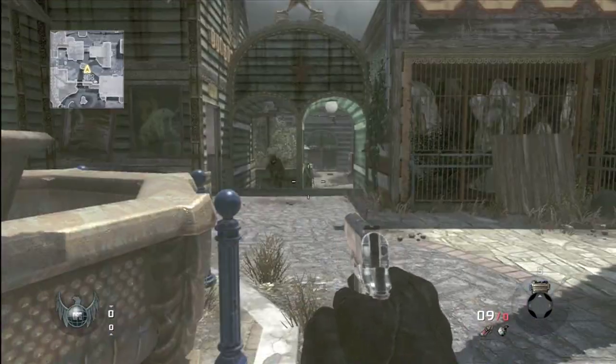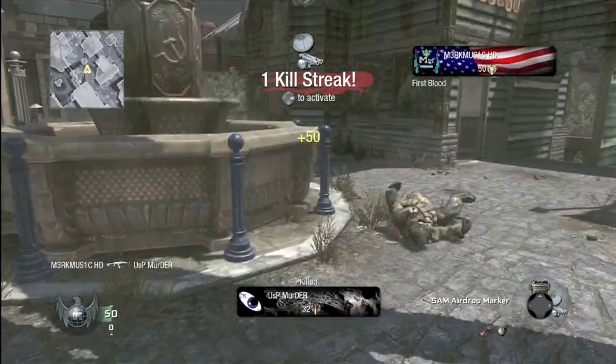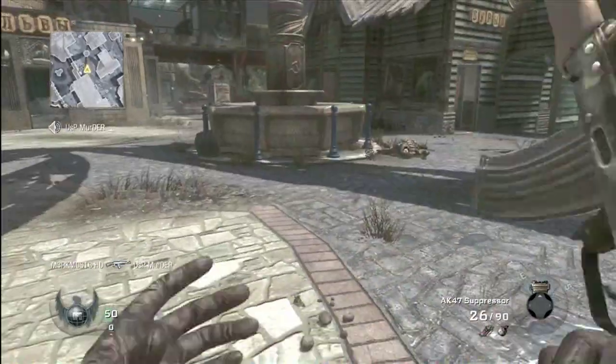Here I'm at a private match and I'm standing right where the glitch is. You're going to need a Sam Turret, Care Package, Sentry Gun, or Valkyrie Rocket Package.